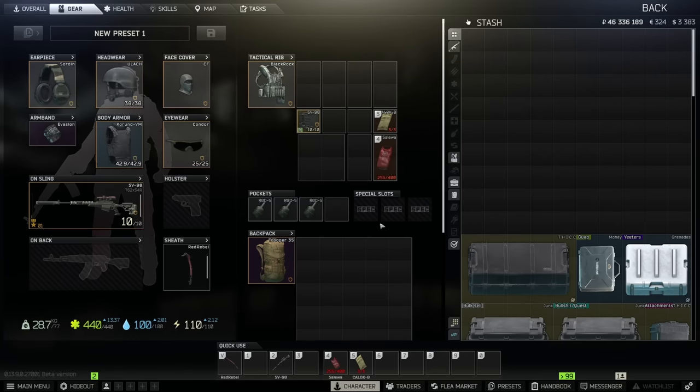Jumping straight into the game, before we get into the items I want to put out there that all of these items are kind of not the normal things you would expect to see. This isn't going to be covering ledexes, GPUs, high value keys, moonshine, Intel, things like that. This is going to be some of the not so known items that are worth a good bit of money. The goal is to just get the ball rolling and show you guys a few things you might not have known were worth a lot, and then you can go from there. You're probably going to notice that pretty much all these things are weapon parts. At the end of the video I'm going to show you where exactly you can go to figure out which items are worth the most money per slot.